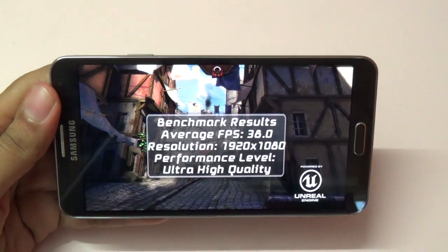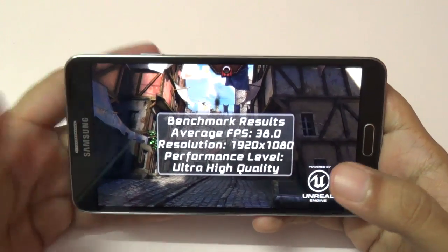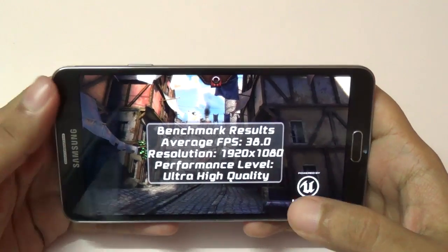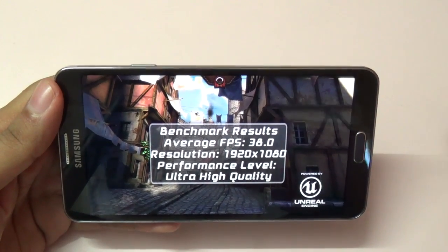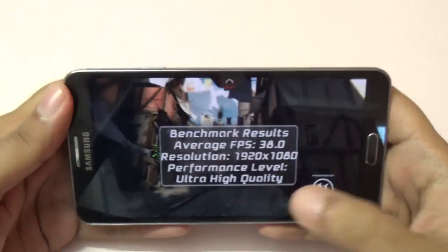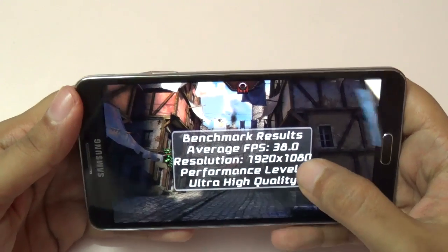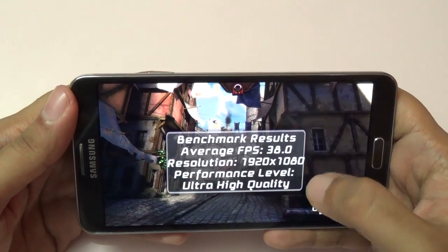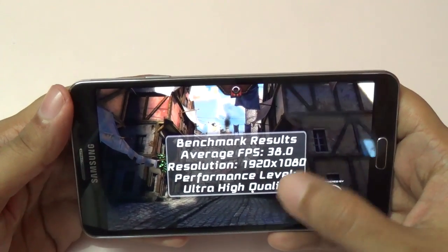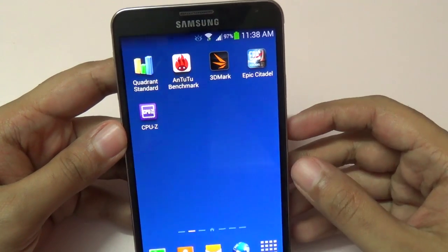As you can see, we got an average FPS of just 38, which is kind of low. With flagship devices like this, the minimum FPS I'm looking at is around 50. I also ran this benchmark on the Note 3 Snapdragon version, which has the Adreno 330 GPU, and I got around 57 FPS. I also ran it on the Xperia Z1 and got 59 FPS — so 38 FPS is pretty low.